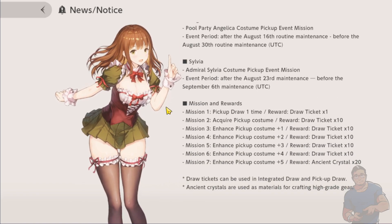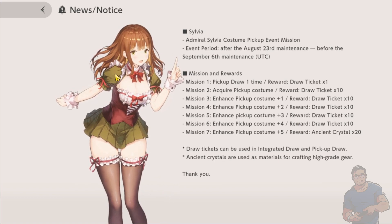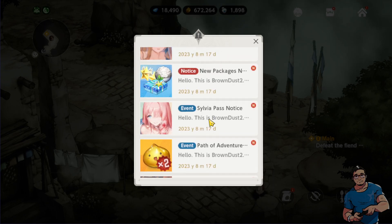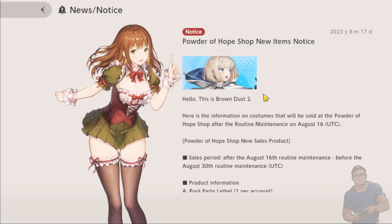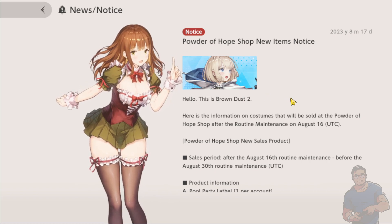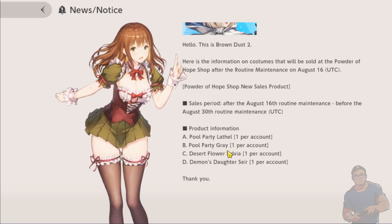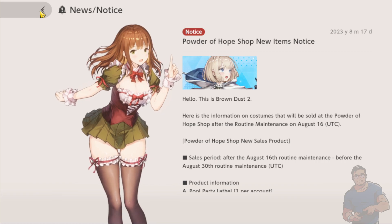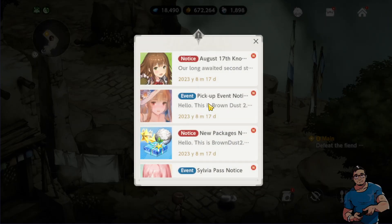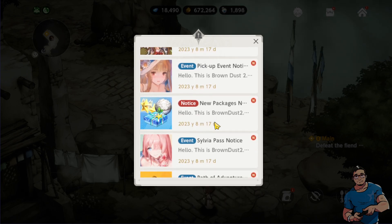For Admiral Sylvia, that's on August 23rd, so it will be August 24th here in the Philippines. And for the Powder of Hope shop, after today's routine maintenance, you'll be able to see Full Party Lathelle, Full Party Gray, Desert Flower Sylvia, and Demon's Daughter Sayer. I'm thinking of getting Gray or Lathelle because I really need copies of those.